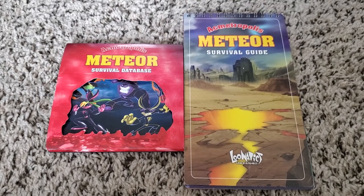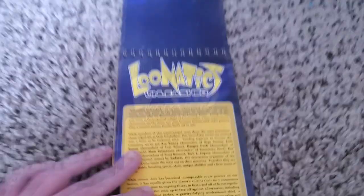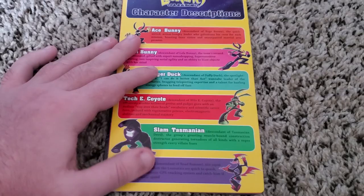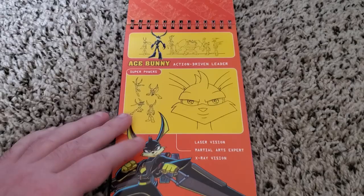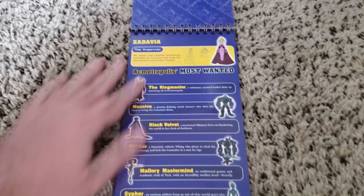The survival guide includes a general synopsis of the show. We got character descriptions, some sketches, some character model sheets — that looks pretty cool — for Lexi, Duck, Attack, Slam, Rev, my favorite. We got the Rogues Gallery for Season 1 and Zadavia.